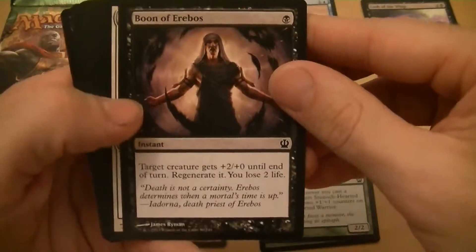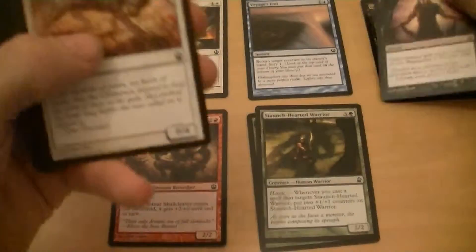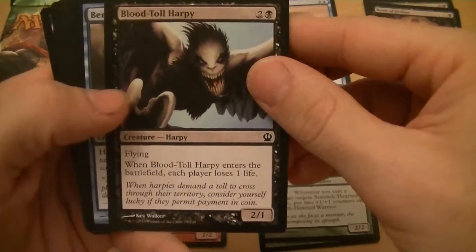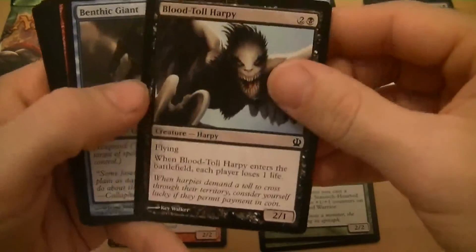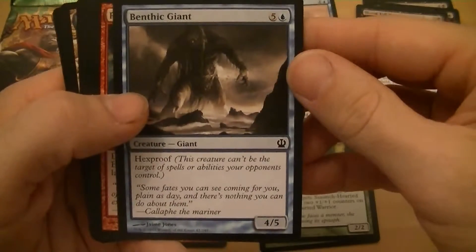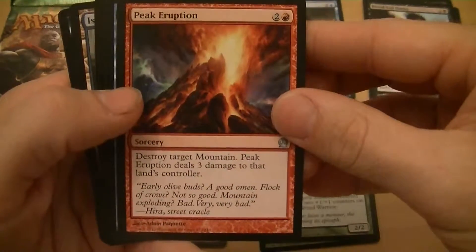Staunch Hearted Warrior — four mana for a 2/2 with heroic; when you target it, put two plus one counters on it — that could get out of hand quickly. Boon of Erebos — one mana instant, creature gets plus two plus one, regenerate it, you lose two life. Yoked Ox — one mana for a 0/4. Blood Toll Harpy — two mana one-drop flyer, when it enters you both lose a life.